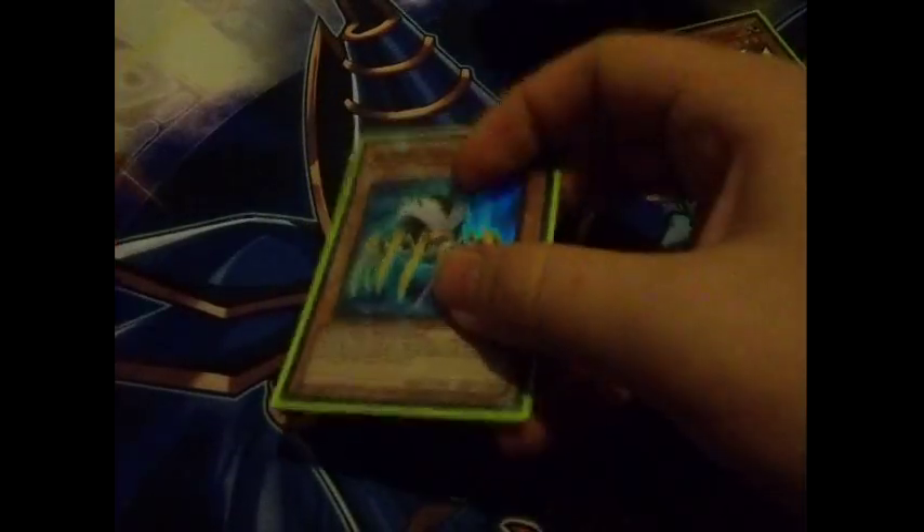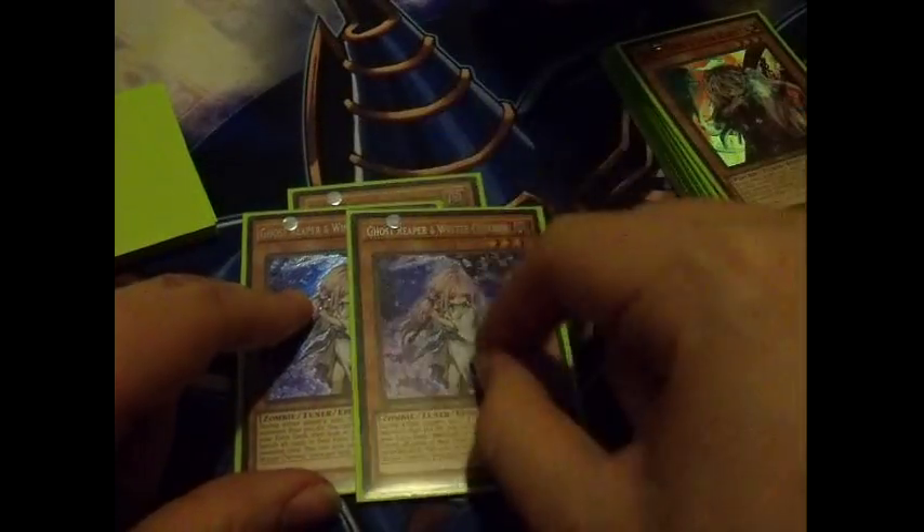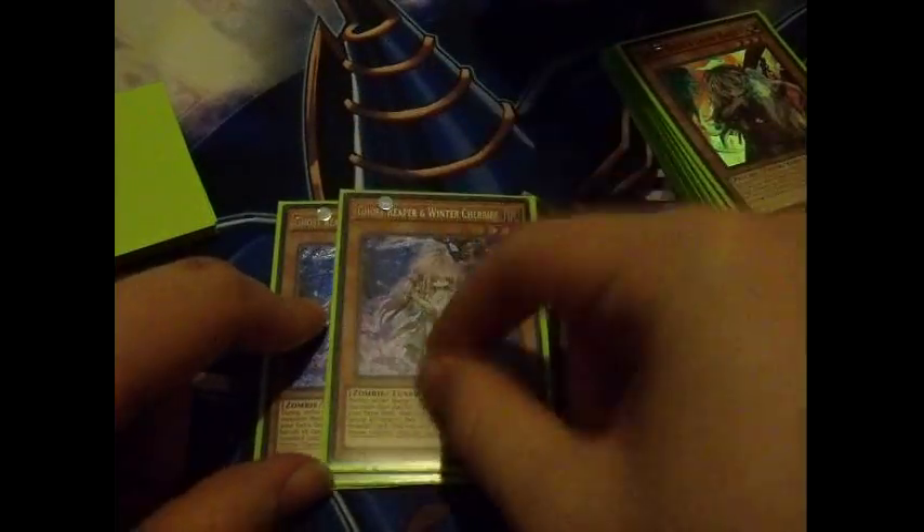For the side deck, I played 1 Lyla, Lightsworn Sorceress... actually 1 LL - Justice Cycle Reader. I sided 1 because it's searchable from Gagaga Cowboy so you really don't need more than 1. 2 Ghost Reaper and Winter Cherries - I sided 2 purely because I don't have a third. I would have sided 3 but I borrowed these from my mate Rob Phillips - thank you Rob for allowing me to borrow these. I sided 2 because it's the best out to ABCs.